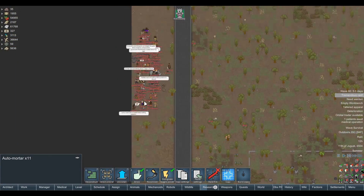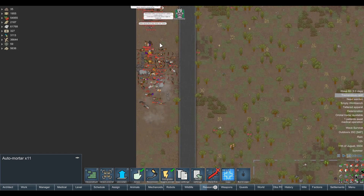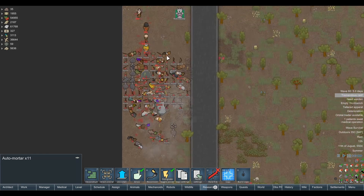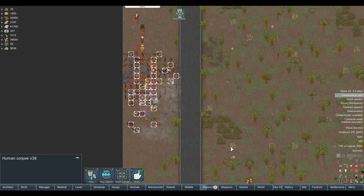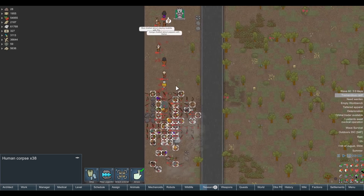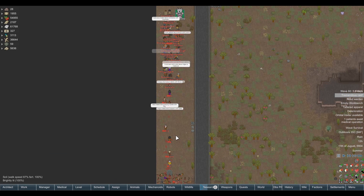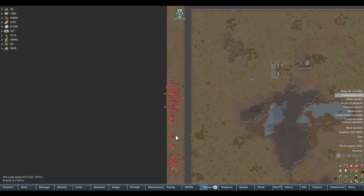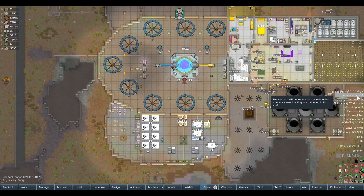Oh God, that is going to be fucking devastating. That was pretty good. That feels way more satisfying than like an anti-grain warhead — just the ability to do something like that. Granted, we could also use Megamin against it, but I'll save Megamin for the tremendous raid instead. It goes on like a five-day cooldown or some shit.